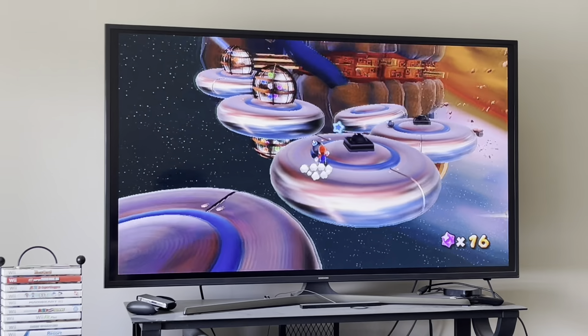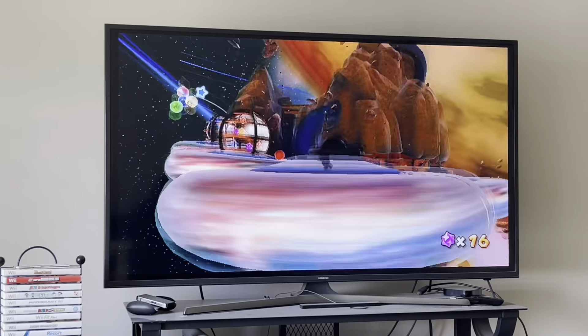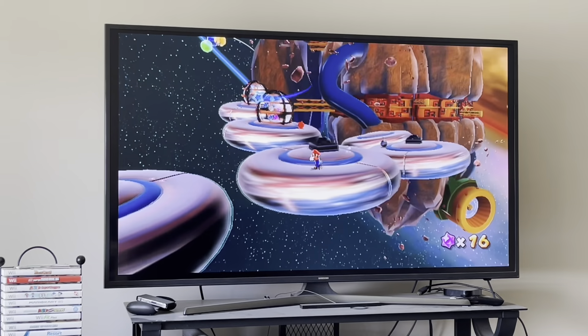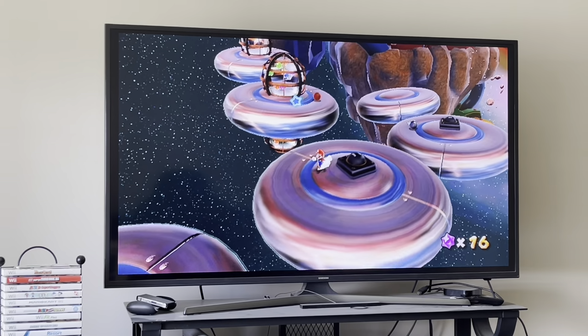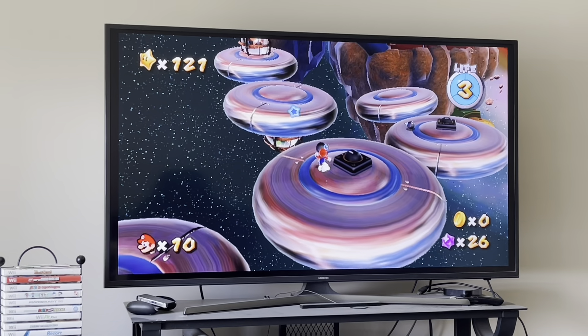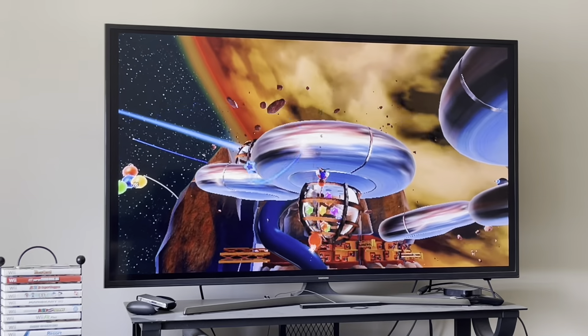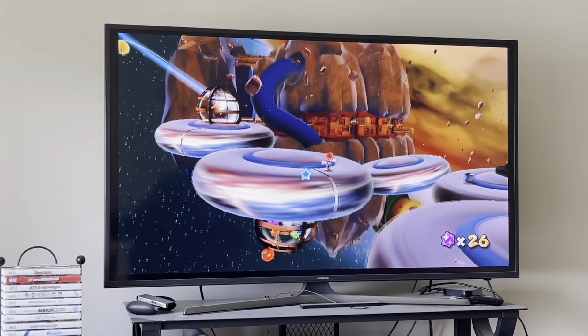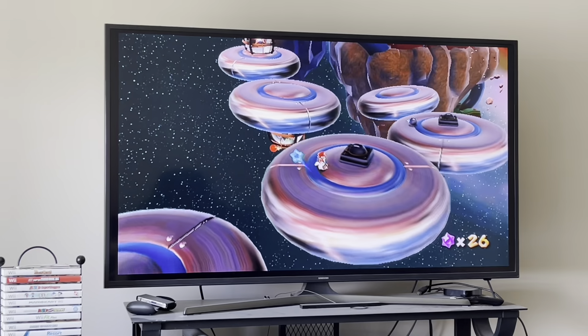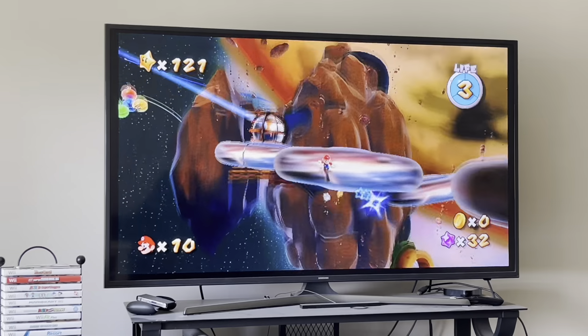If you want to get more star bits, there's an easy way to do it: take the Bob-omb with you to explode these crystals — or these glass cylinders, or whatever they're called — and then you can do it over here as well and collect more star bits.